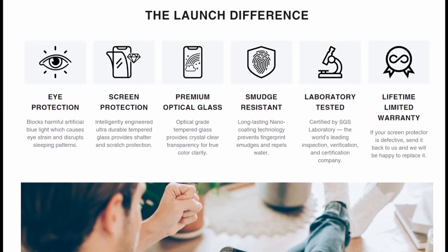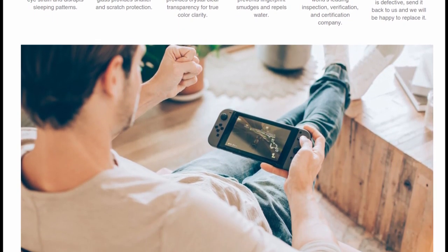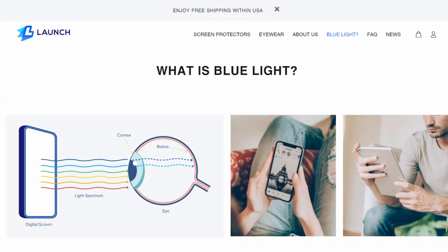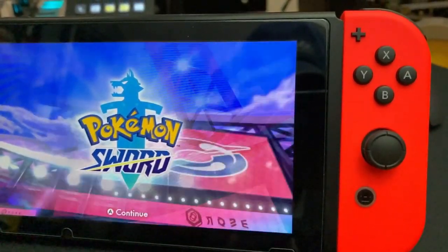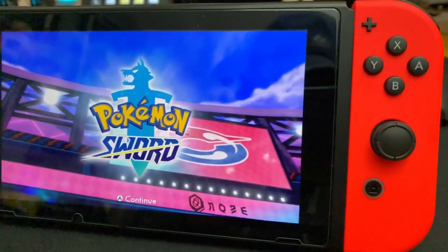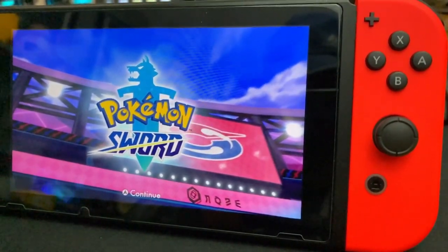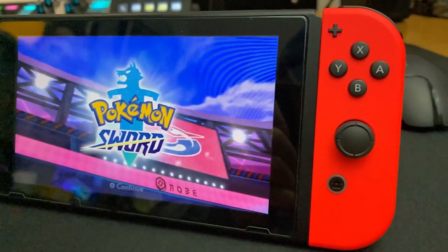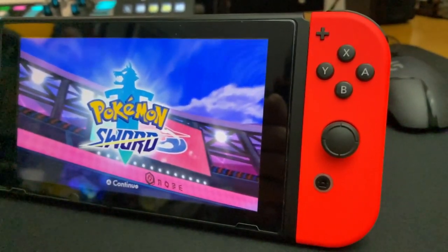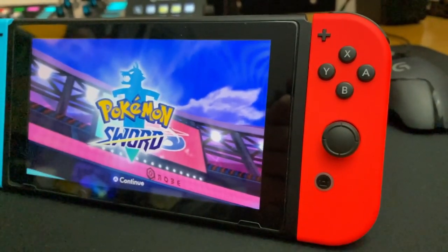If you're anything like me, when your new favorite game comes out, you're playing it right up until bedtime. I want to talk to you about Blue Light. Blue Light is the shortest wavelength in the visible light spectrum. Our body uses Blue Light to regulate our natural sleep and wake cycles. Prolonged exposure to artificial Blue Light can be harmful to our eyes and our sleep. Launch Blue Light Blocking Screen Protectors for Nintendo Switch and other electronics help reduce the negative effects of Blue Light and increase your visual comfort when gaming on your Switch.